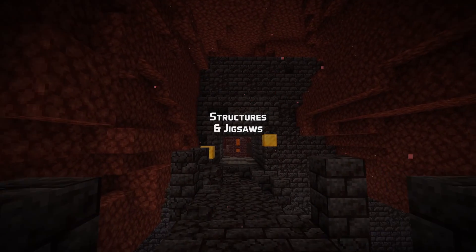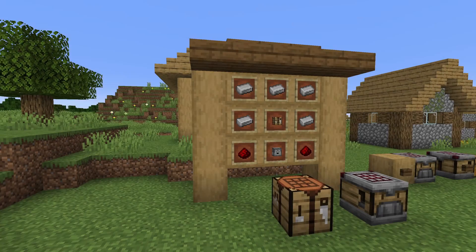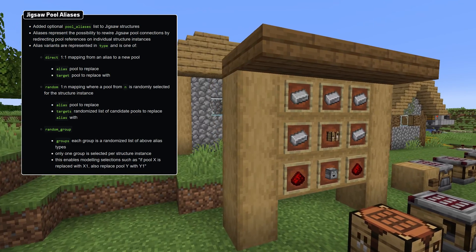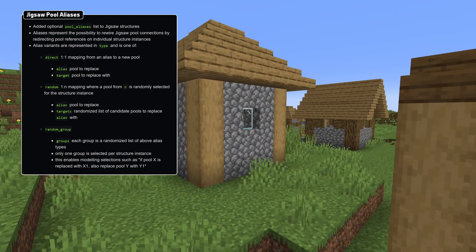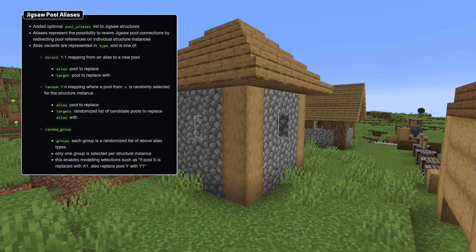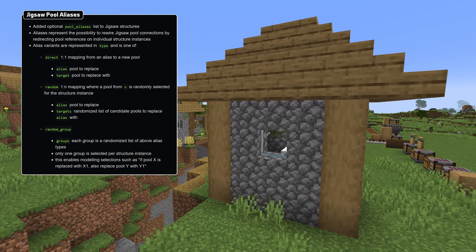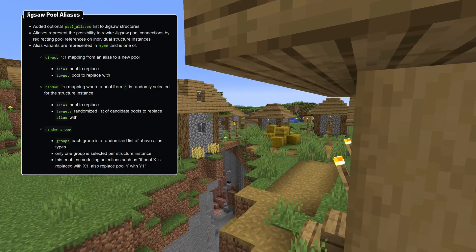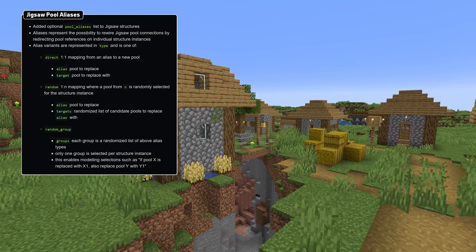Let's start with structures, where there's new functionality for jigsaws. Jigsaw structures now have an optional field called pool aliases, which is a list of aliases. An alias allows the structure to rewire jigsaw connections when generating the structure by redirecting references. There are three types of such aliases. The first one is direct, and represents a one-to-one mapping from an alias name to a new pool. This has alias and target fields to specify those.